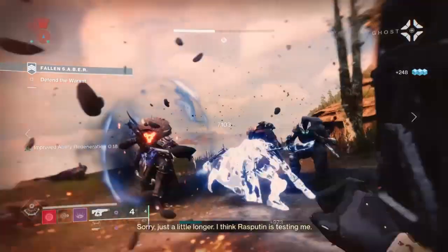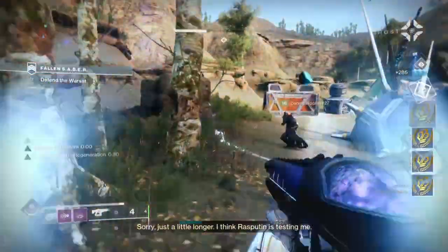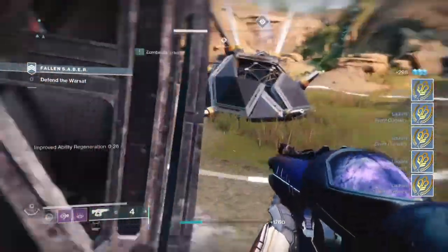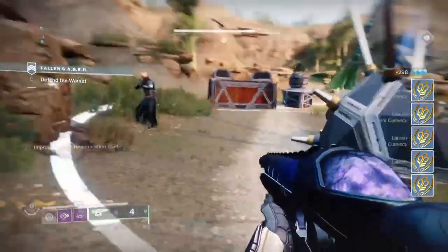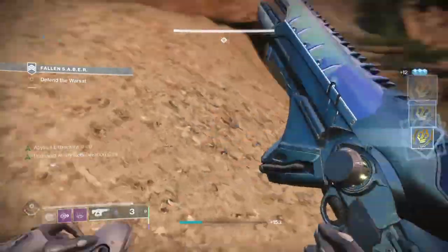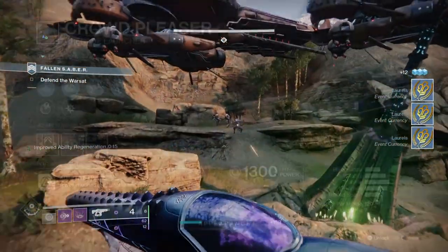I chose Telesto specifically because it can produce orbs on the fly even without being masterworked. This triggers the Heavy Handed main perk and rewards melee energy every time I get a kill. Combined with the Dark Matter sub-tree perk and Nezrax effects in the background, you'll always have your melee ready, letting you stay close to grouped enemies and reap the rewards consistently.